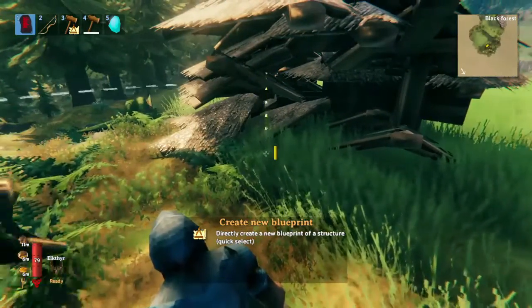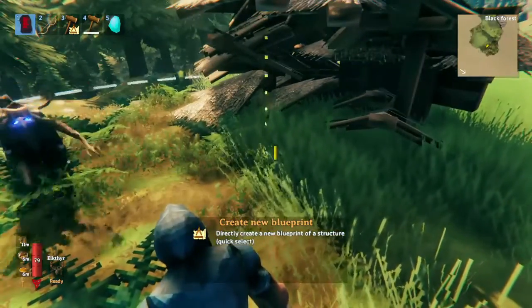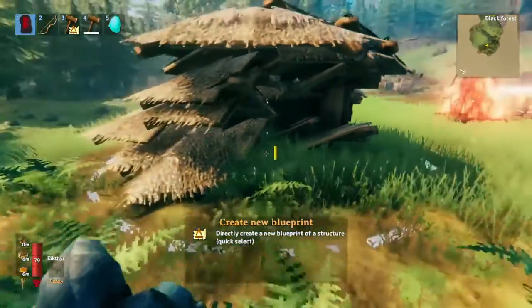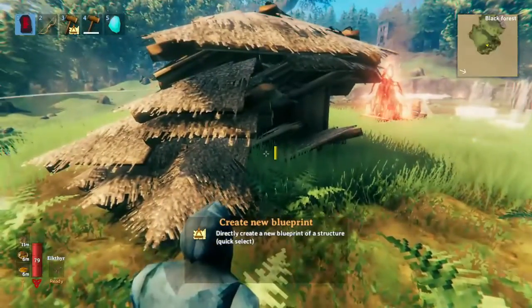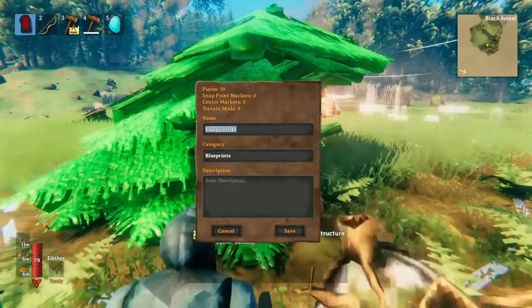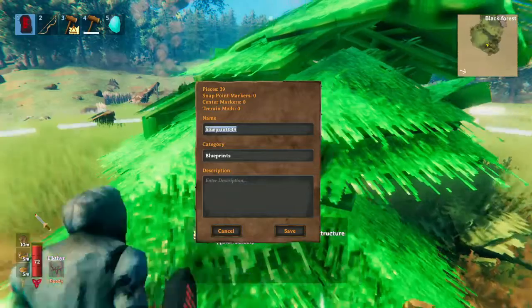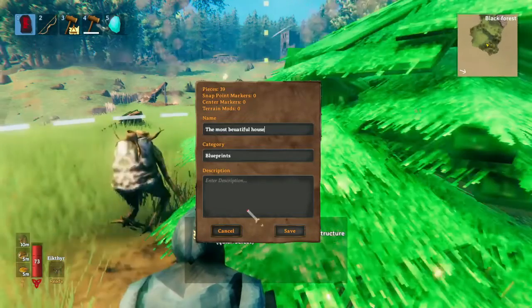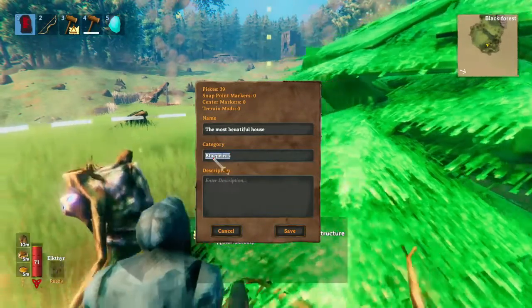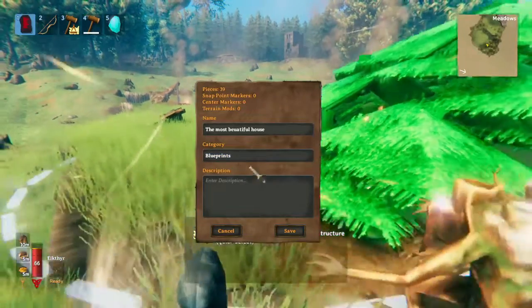If you look in the distance, you see these lines? I'm scrolling in and out here. If you just make the circle around the structure you want to save forever and keep cherished, then you just click. It'll select every building object within that radius, and then you can just save it. If you change the category here, this sort of changes the folder it's in. Blueprints is the main default one.